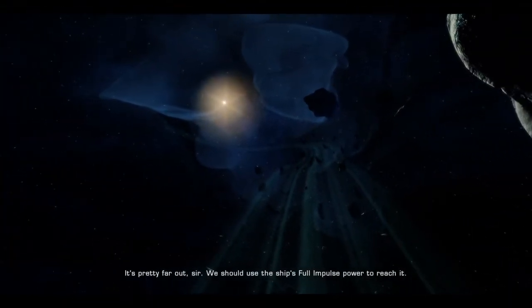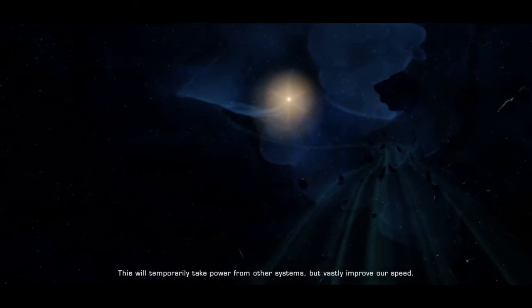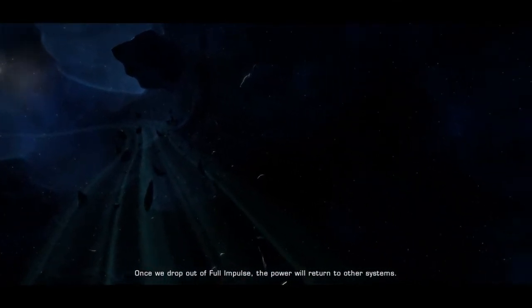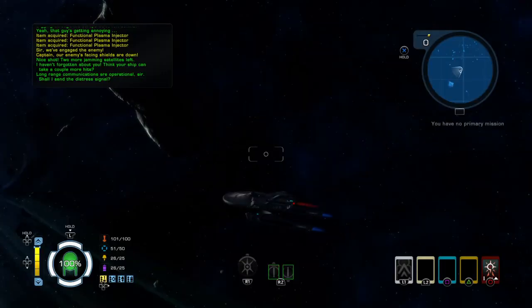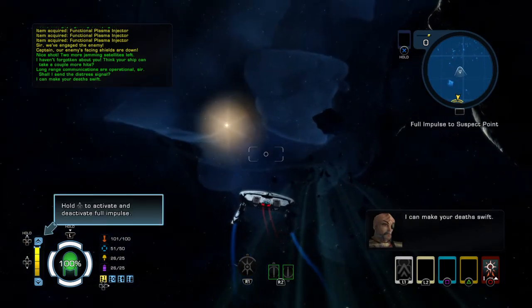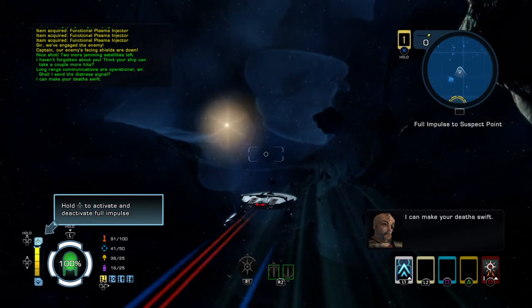It's pretty far out, sir. We should use the ship's full impulse power to reach it. This will temporarily take power from other systems, but vastly improve our speed. Once we drop out of full impulse, the power will return to other systems. Hold up on the d-pad to activate and deactivate full impulse.